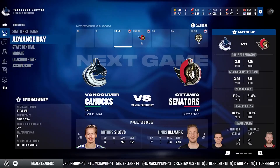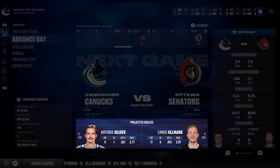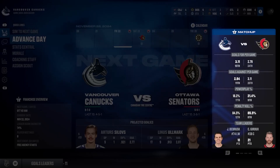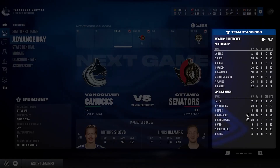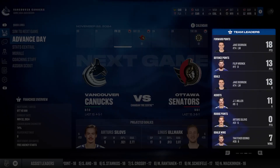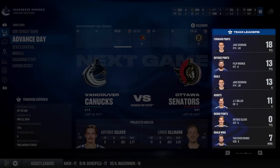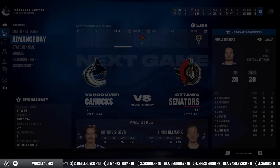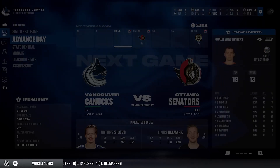You'll also notice a bunch of new widgets on the screen: the projected goalie showing who's about to start, a matchup widget showing how you match up against your upcoming opponent, conference and division standings, team leaders from forward points and defense points down to rookie and goalie wins, and league leader stats. We've also added the ticker from the trade deadline minigame at the bottom, which continuously feeds you information as you move screen to screen.